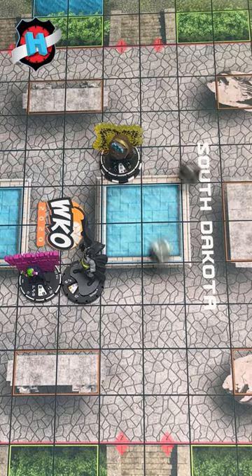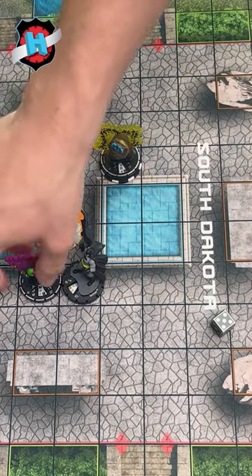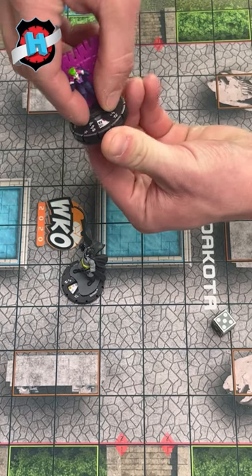While Batman is under our control, we'll have him punch the Joker, and then we'll damage the Joker using Batman's damage value.